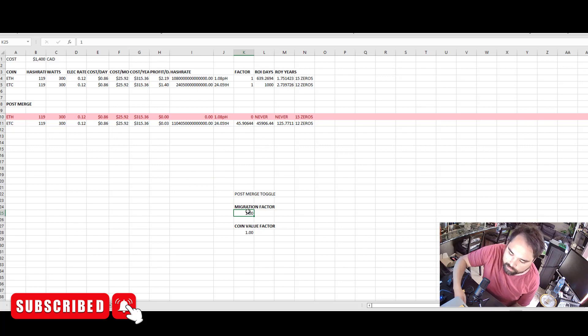At 50% migration, if ETC 10x's in value you're at a 6-year ROI, which isn't too bad. If it 25x's you get two and a half years. Once again, to recuperate your costs within six months, you'd need a 100x increase in Ethereum Classic's value.